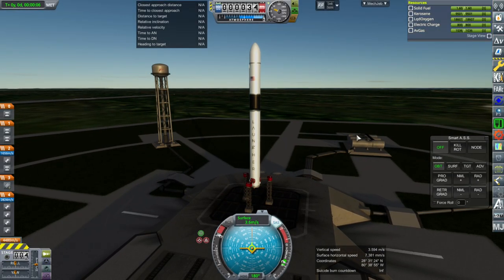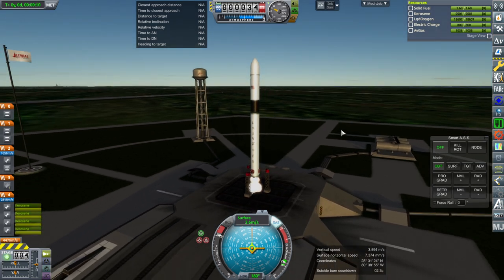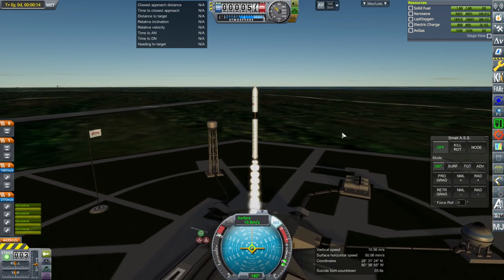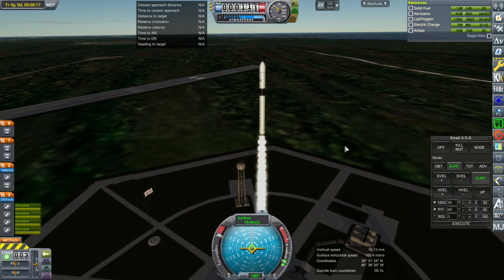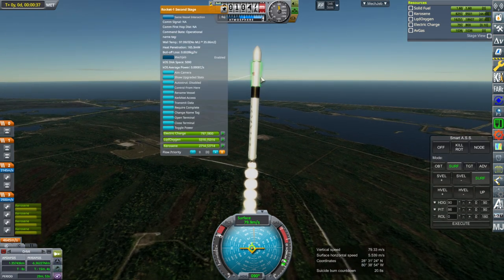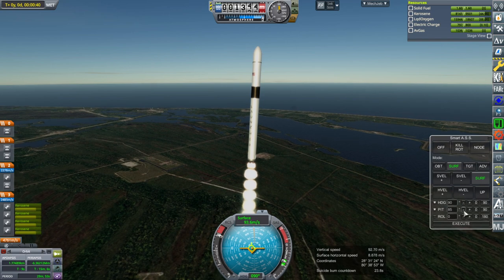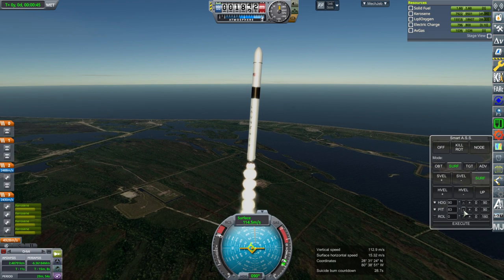Throttle up. SAS is on. And ignition. And launch. Because of the low thrust-to-weight ratio, we're going to take our time turning. There is a control core in the second stage; there is not one in the first stage.